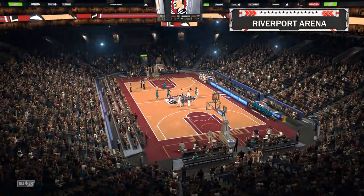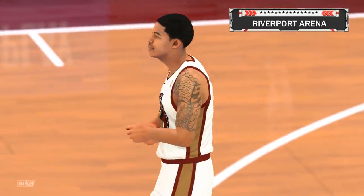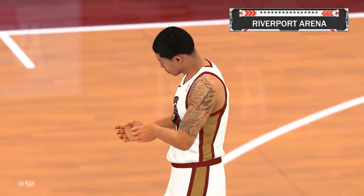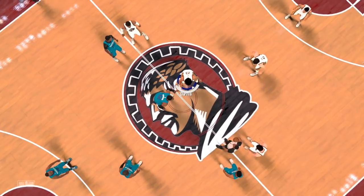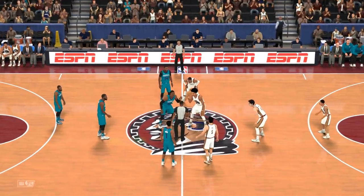First game of the season at home against Charlotte — not an easy task. I think Dwight Howard down low will probably give us a lot of trouble, and Tyler Ulis will likely have his hands full defending Kemba Walker. I will not do a live commentary for this, instead I'll just play the game and we'll talk about what happened after.